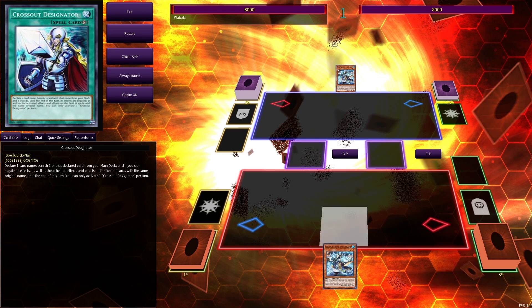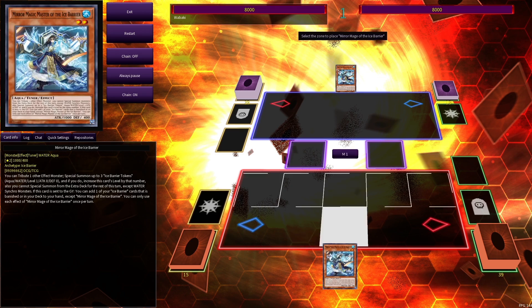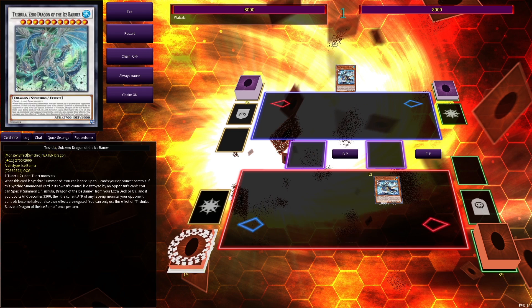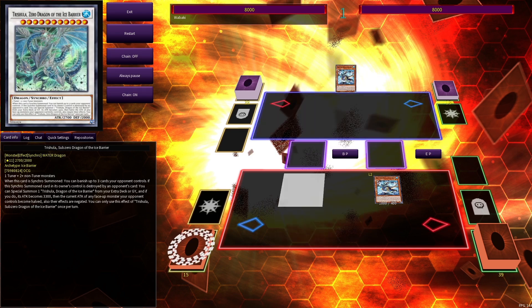Mirror Mage is also a one-card combo, although it's not as good as Hexa. It is probably something you're only going to do when your back's against the wall, and it's somewhat decent if you consider that if this is the only card you have in your hand, you probably have four other hand traps in your hand to sort of back up your play.